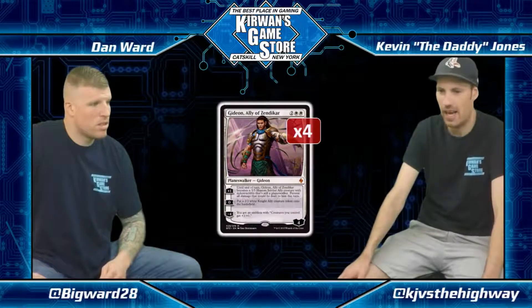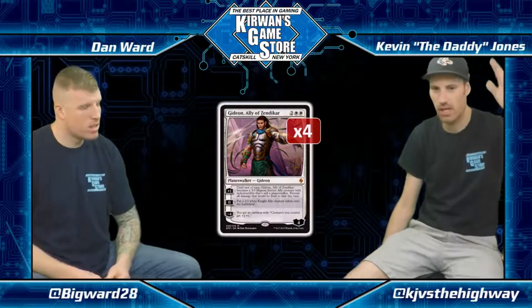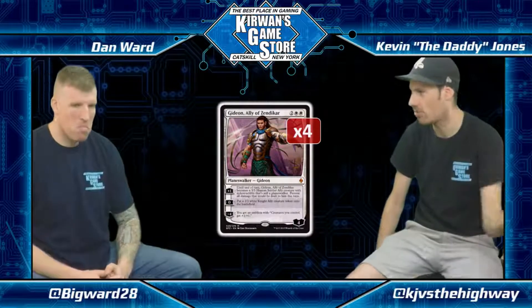One thing worth noting: you make an emblem with Gideon well over half the time. The other half, you just play it, nobody has anything in play, you make a token and attack for five a bunch of times and they die. Sometimes you can plus it if they have a removal spell and can attack it for exactly four. Like if your opponent has a Tireless Tracker and no clues, you might plus it, deal with their tracker, and attack for five. Most of the time you just play it, pop it for an emblem, and attack.